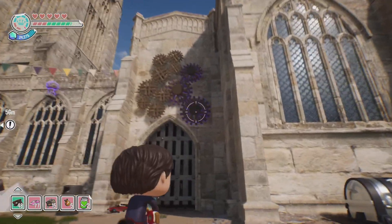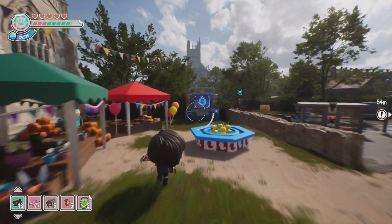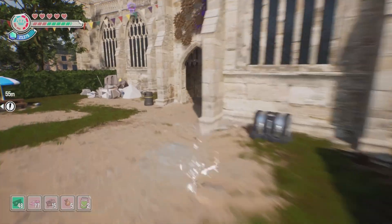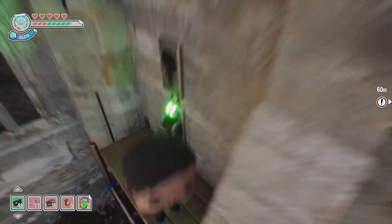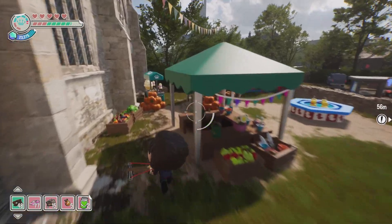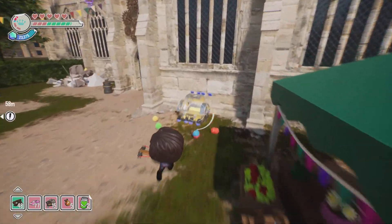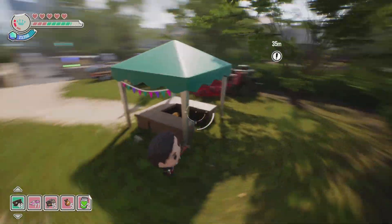So now what we're going to need to do is shoot this guy there, and then we need to head over here and build up a bounce pad. Alright, there we are. And now right in here is our Amber.